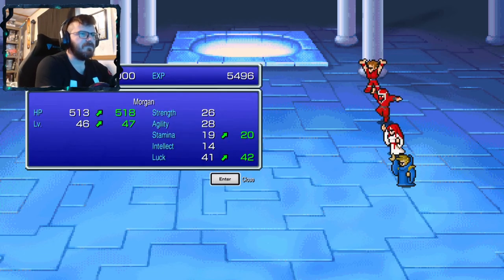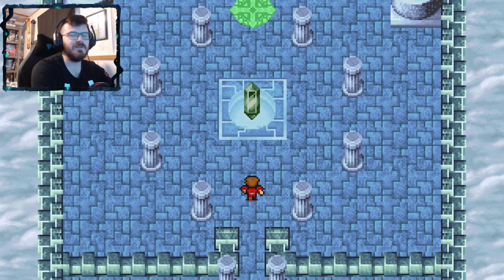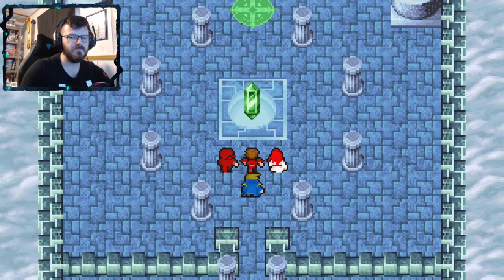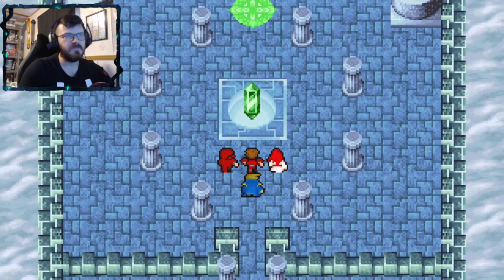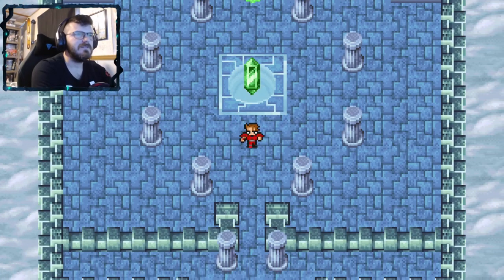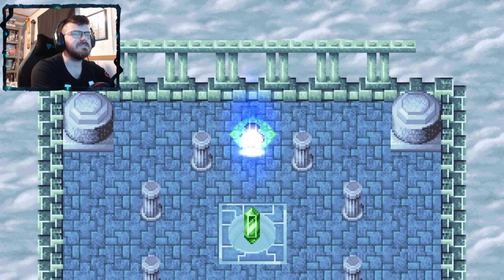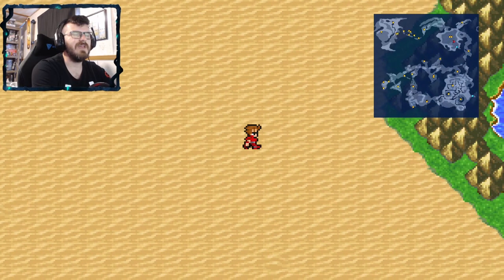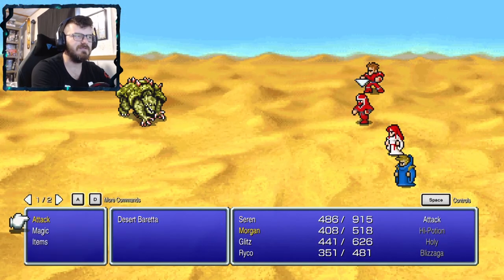Morgan levels up — a little more stamina and luck. Let's do whatever it is we do with these crystals. Now all the crystals are lit, so we should just be able to leave. Wind's caress. I guess now we head back to that cursed place, whatever it was called in that first area.